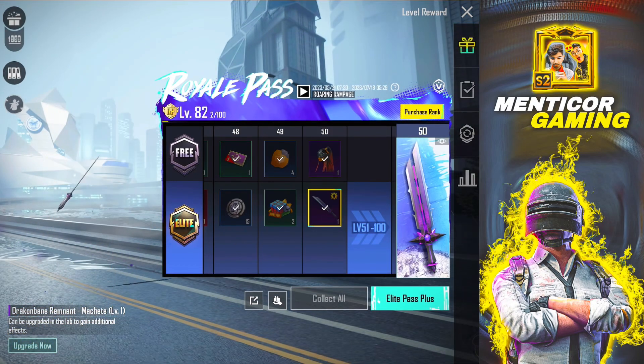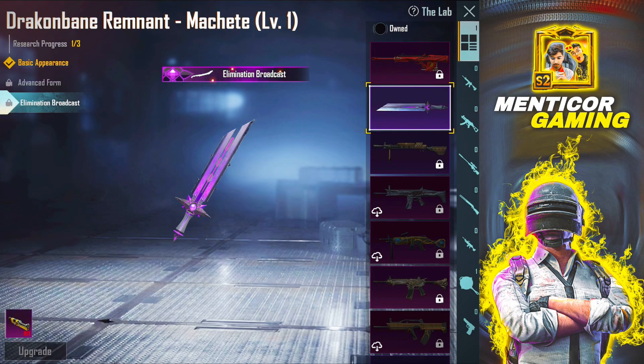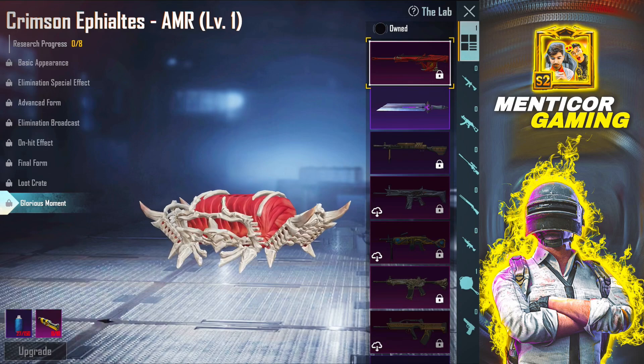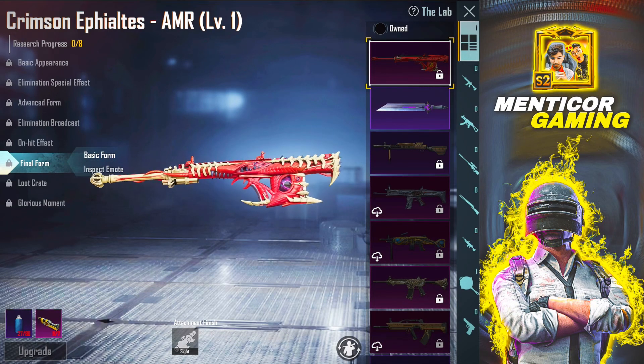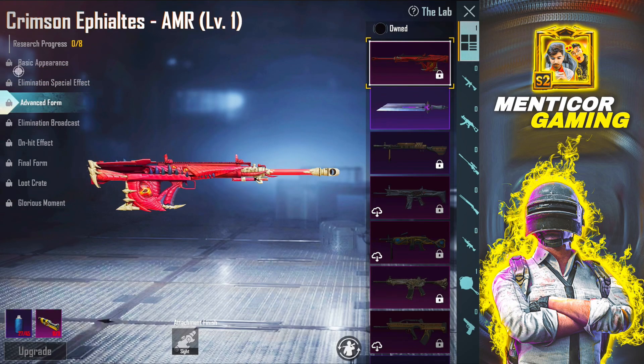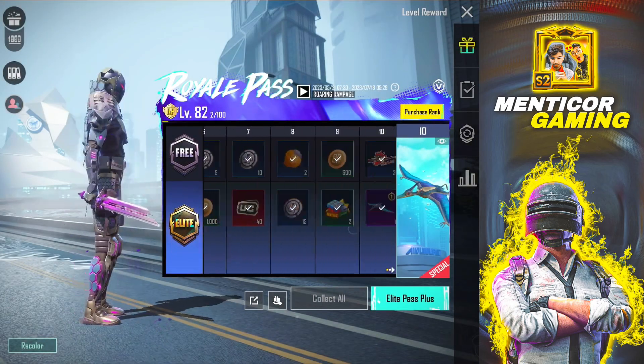Then at 50 RP, you get a headgear and a nice skin — the upgradeable skin. This is level 2 in the scraps, and this is level 3. This is what we have to learn. You have materials that are the glacier — Glacier Level 1. It's an upgrade, and you get scraps — you get 5 scraps. The RP points are 5 points, I think.